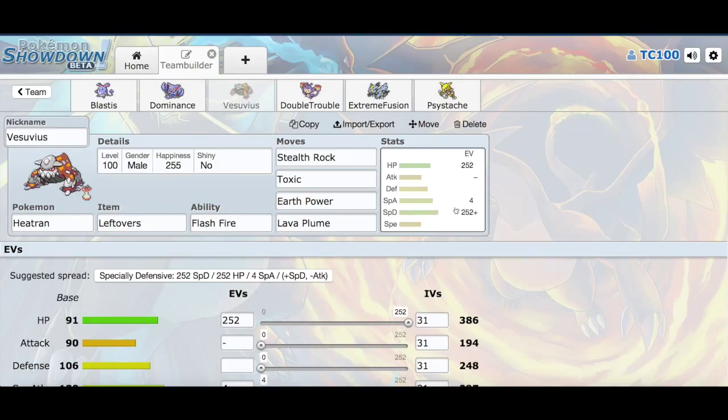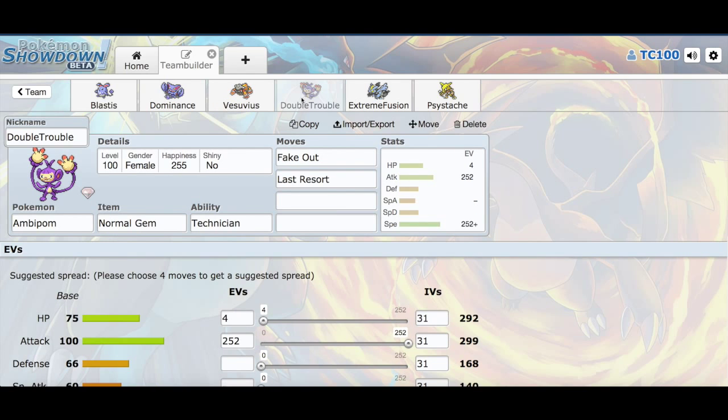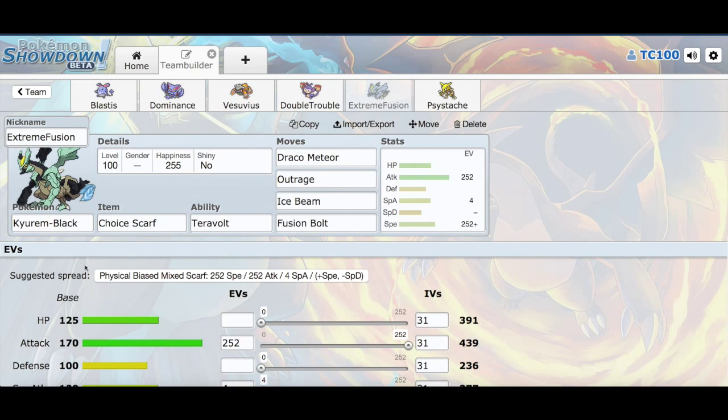And then the EV spread: max HP, max Special Defense, so it's a special wall if you want to put it that way. Double Trouble, the Amoonguss with Normal Gem, Technician, Fake Out, and Last Resort.